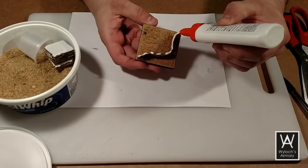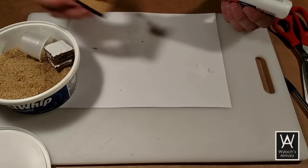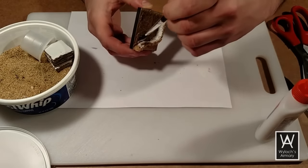Now we'll cover the exposed corrugation with white glue and dip it in sand, and then we'll coat each side of the wall with white glue and dump sand on that as well.